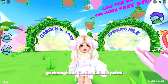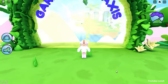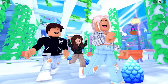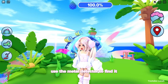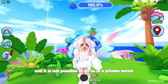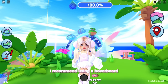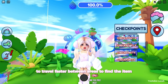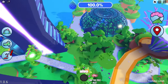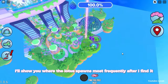After you join the game, go through the Garden Galaxies portal. To obtain the Lotus Hat, use the Metal Detector to find it. Only one person on the server can get it at a time, and it is not possible in a private server. To move faster, I recommend using a hoverboard and the checkpoint icon to travel faster between areas. Travel to each location and listen to the beeping. Zoom out to see if you can spot the Lotus. I'll show you where the Lotus spawns most frequently after I find it.